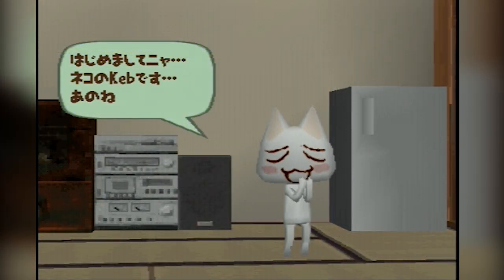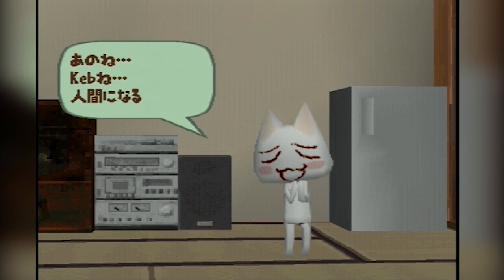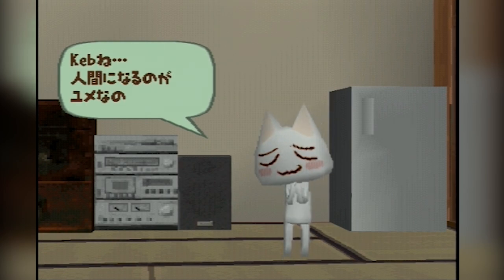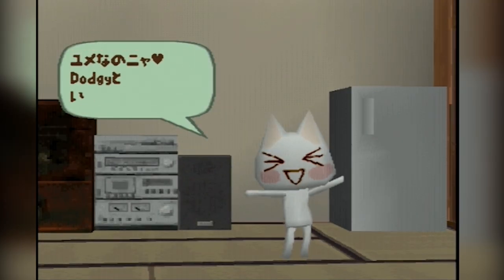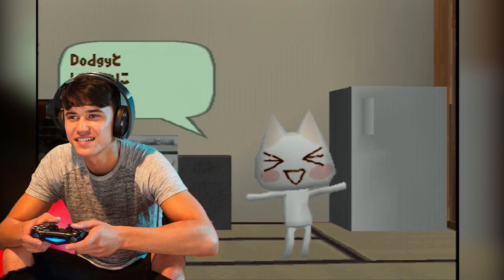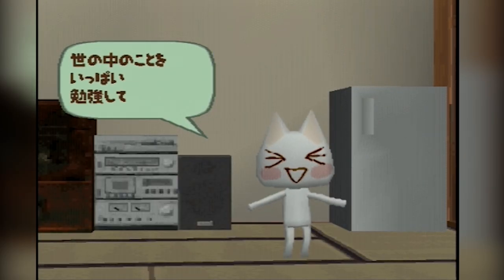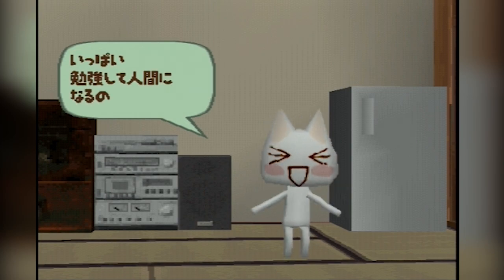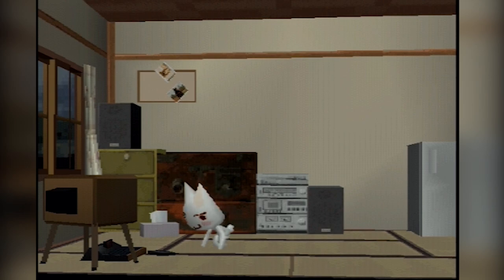He tells me his name is Kev, which is the name I gave him, and that he dreams of becoming human — not literally transforming, but learning what it means to be human and mimicking it. His idea is to study humans, and he wants me to teach him about human things. If I don't touch the controller, Toro will meander around the room, watch TV, and listen to music.